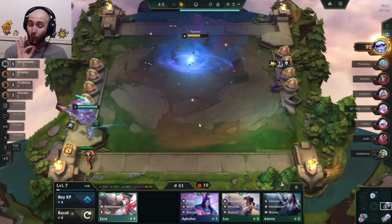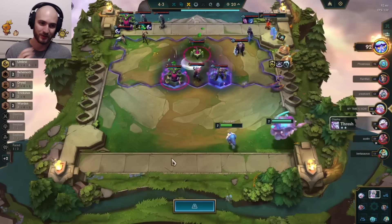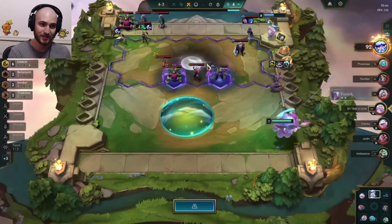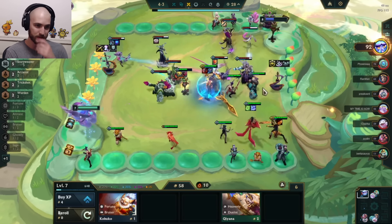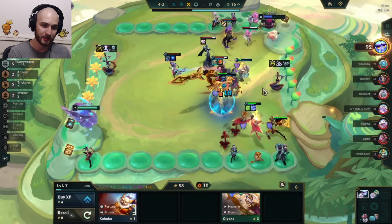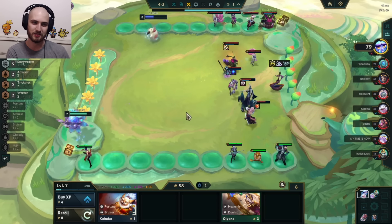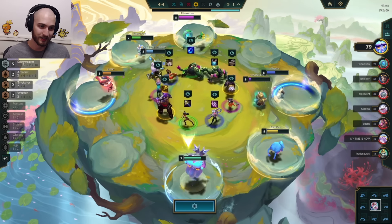Look at the damage Sivir does in this fight — 12k damage! She's just sitting there, boom boom boom hitting everything. We actually manage to win that fight, which I was so pleased about. We're at 92 HP continuing to streak. The only scary thing is the 6th Umbral player and a board with Lissandra, who is so annoying for Garen because she just gets to punt him into the pot again and again. We end up finally losing our streak to what I think might be a 7-Faded player.